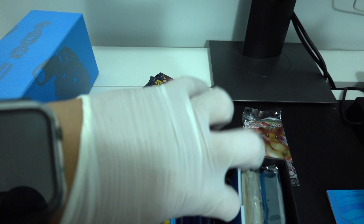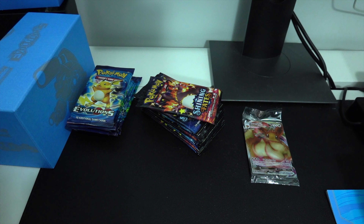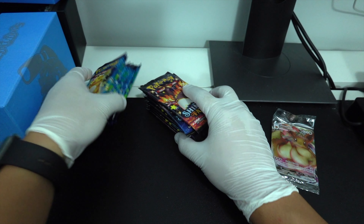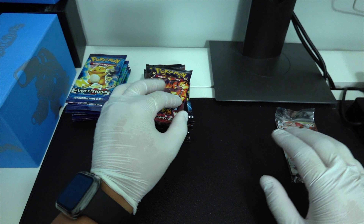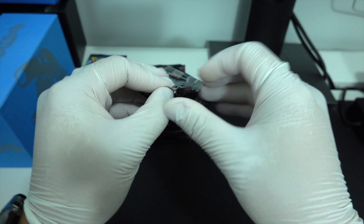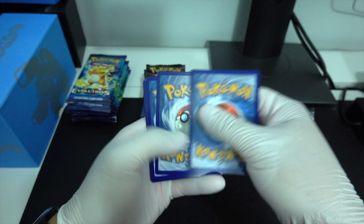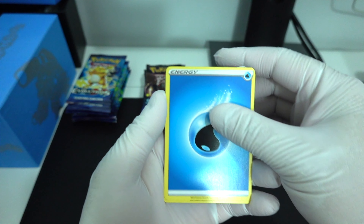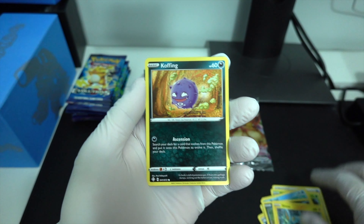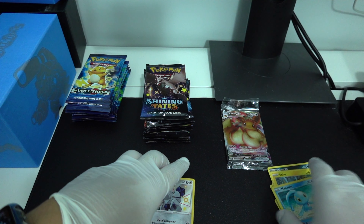In my other video of Kanto, I did hit two Charizards. So let's see if the ETBs are anything else — it's getting better. Alright, let's start off with Shining Fates, first pack. Water, Palonglass, Spinarak — shines — Coffin, Duraludon, and a Manaphy. Let's just sleeve that up.